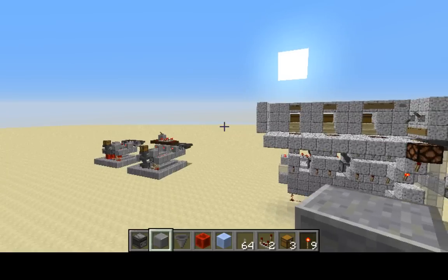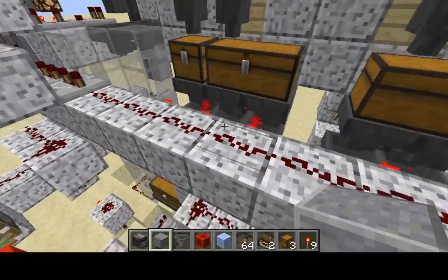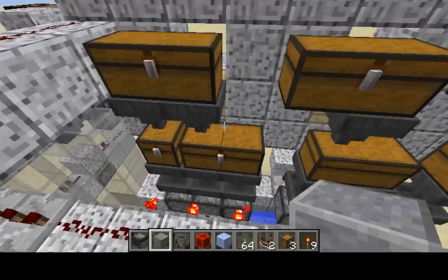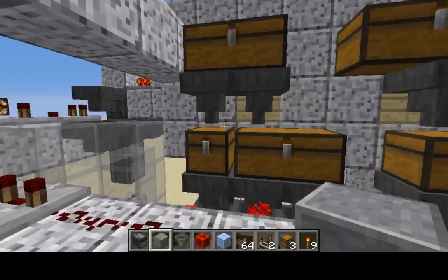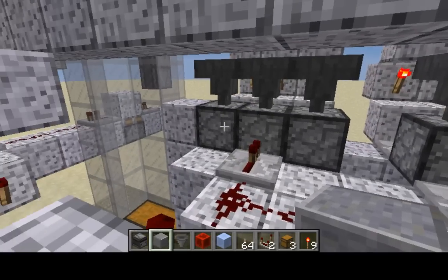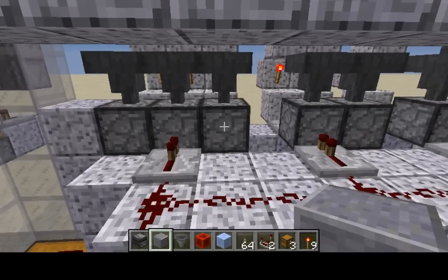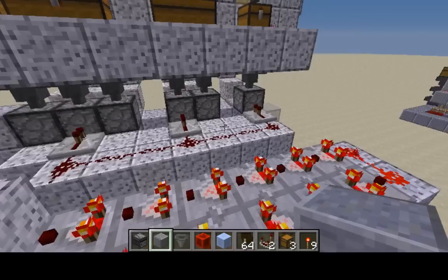I'm going to show you what the flaw is in the system. When we look at our system here, we were loading this system and the system split the items into three. But as we noticed when we split this top chest, it was going to split either between this chest or this chest — 50% would go here, the other 50% would go here. So you would end up with 50% of your items in this dropper and 25% in each one, leaving it unbalanced. It was enough to randomize the packs, so to speak.